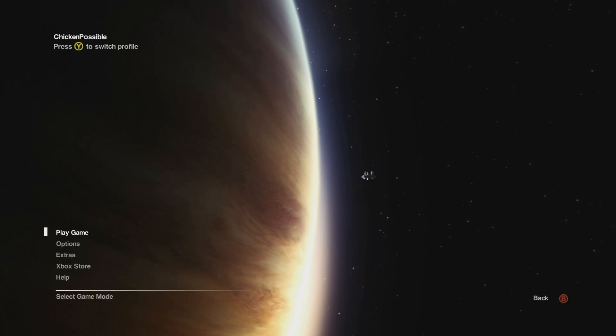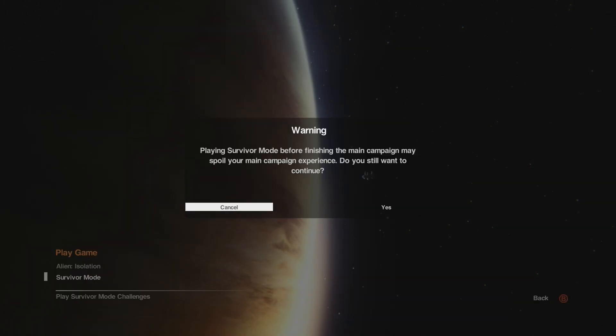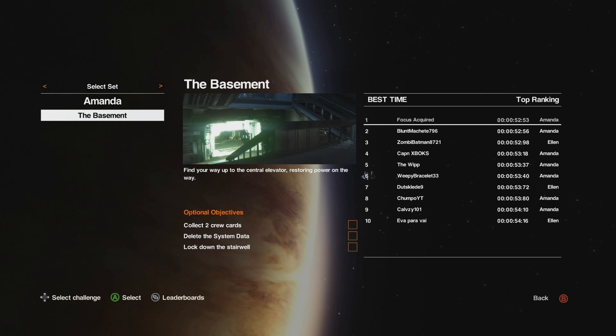You can kind of just sit still almost. Press A to get started, then press A again to play the game. Go down to Survivor Mode and press A to select that, then move over to yes and press A just a couple more times to get started in the Basement section.